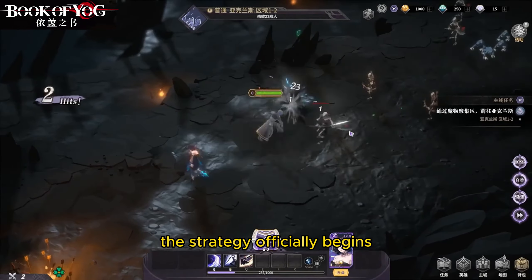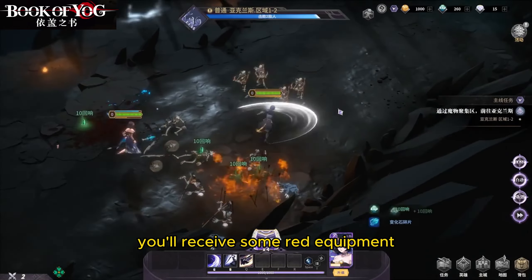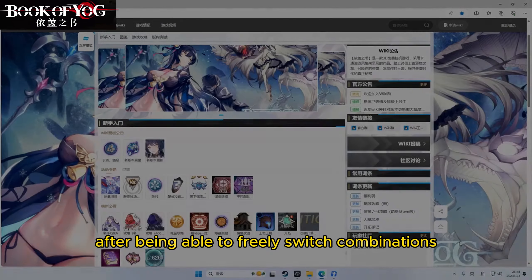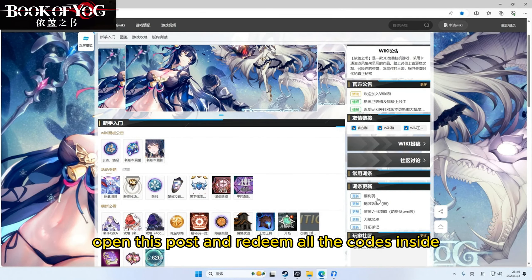Subsequent strategies will be released soon — interested players please follow me. The strategy officially begins. There's some game plot at the beginning. After clearing it, you'll receive some red equipment, but the equipment level is too low. Once you can freely switch combinations, enter the official wiki and redeem all the codes inside.